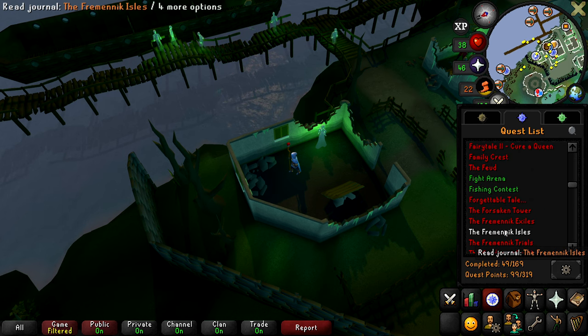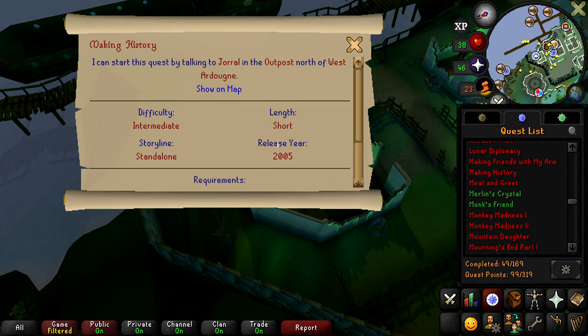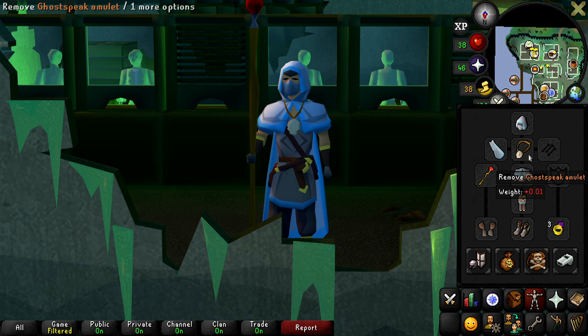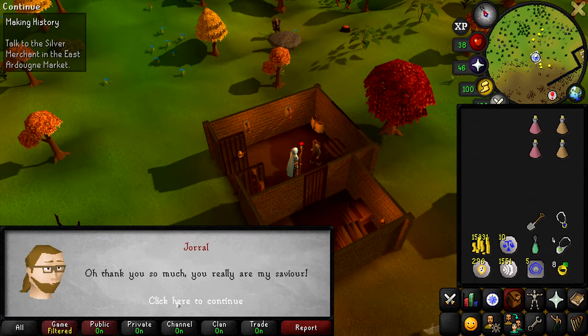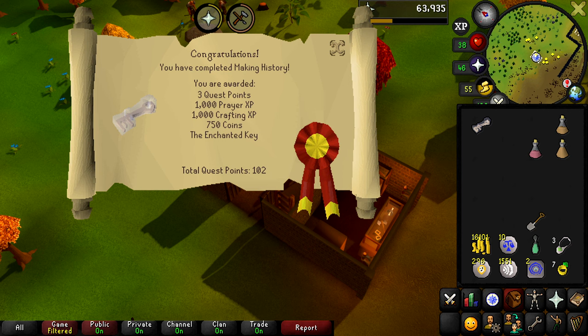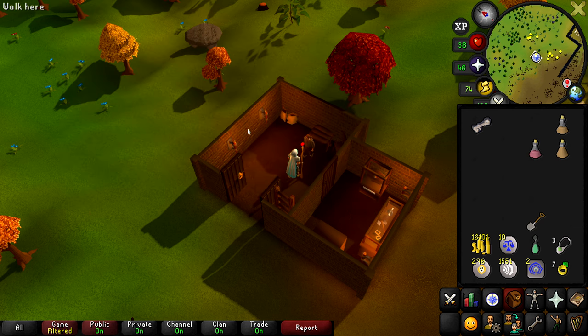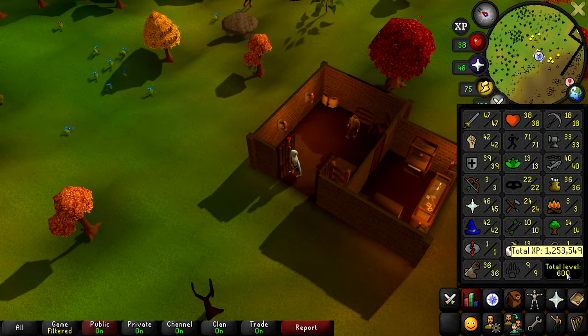The next quest is Making History — another quest I've never done, came out in 2005. I did notice the cool green Ghost Speak amulet goes back to normal after completing Ghosts Ahoy, which is unfortunate. Making History has been completed, giving us three quest points, 1,000 prayer XP, 1,000 crafting XP, 750 GP, and the enchanted key. We finally have over 100 quest points — I've never had three digits in quest points in the entirety of this game's life, including RuneScape 3. This also gave us 24 crafting and brought us to 600 total level.